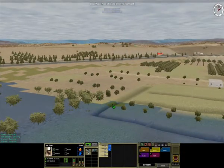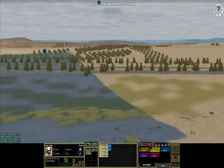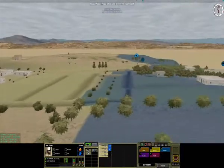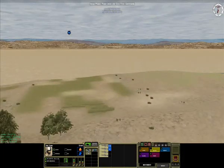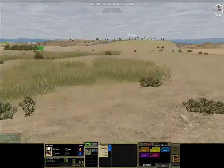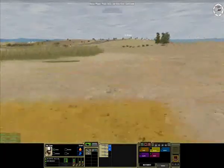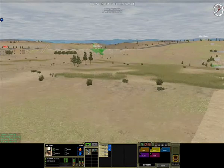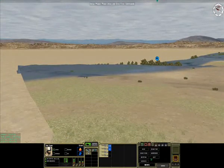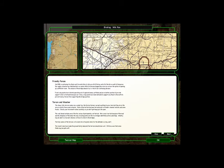For now I'm just setting up my recon elements to do the initial probing to determine the enemy's disposition. As you can see, the terrain here doesn't offer great cover. There are little berms that provide some protection, but in order to reach my objectives I'm not only going to have to cross open ground but crest the skyline and come down a ravine.